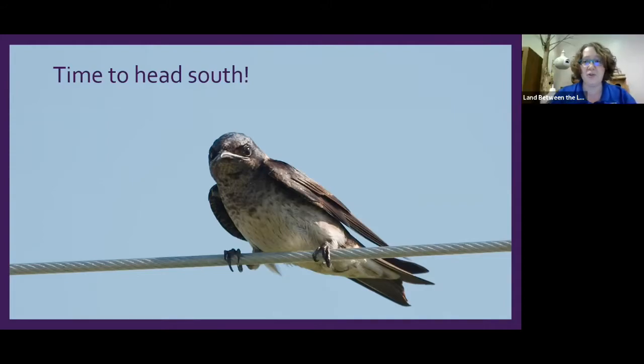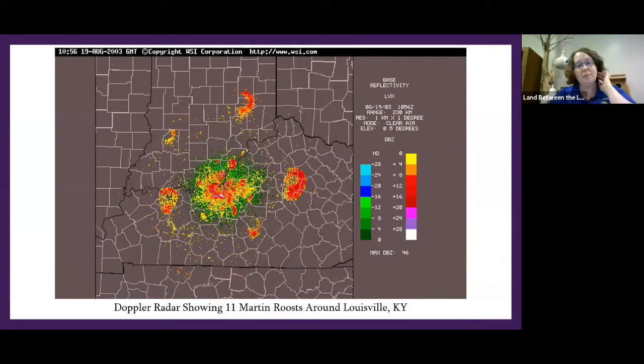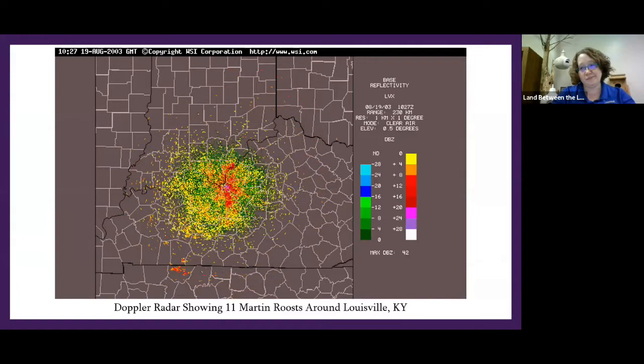These guys are heading south — remember they're only here to nest. A bird only uses a nest when raising babies; for martins that period is beginning of March through almost exactly the first week of August — a very short time. They gather into something called a roost and all take off together heading south. The flocks are so big they actually show up on weather radar — same as monarch butterflies. That's not a storm system on the radar; that's just a bunch of birds.